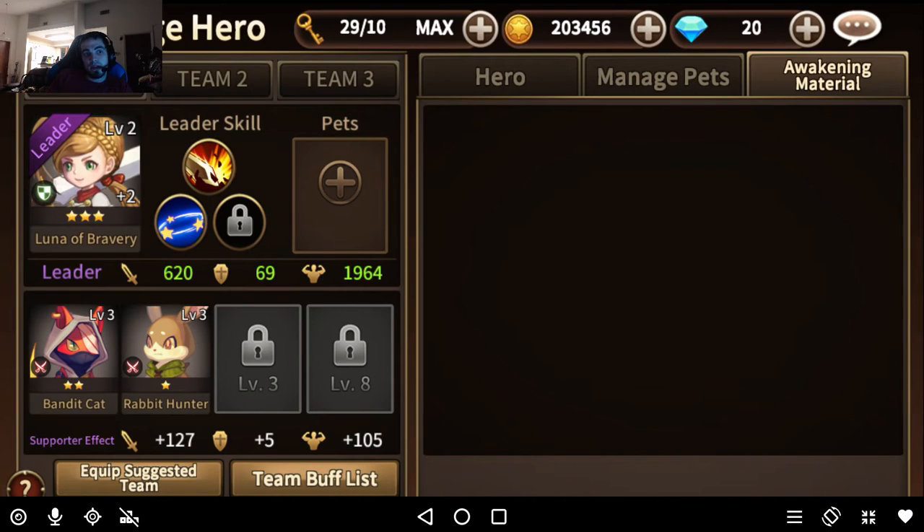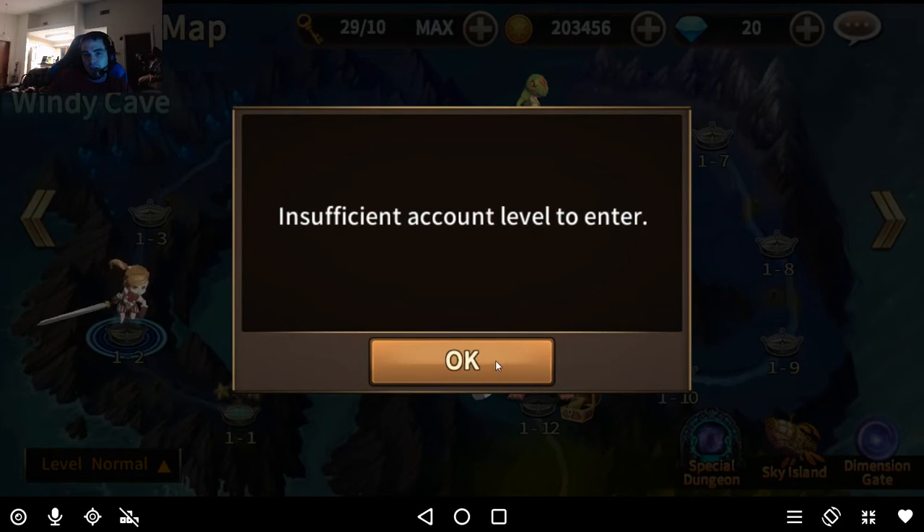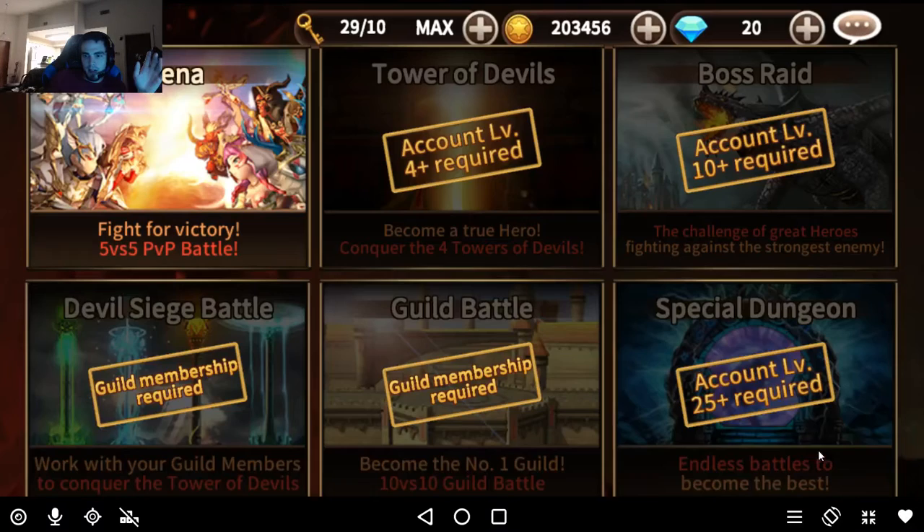Awakening materials are stored in a special tab which you unlock at level 25 in the special dungeon. I'll get this account to level 25 before going back into that — because again, this is a series and I'm refreshing over things since a lot of these things have changed in my last videos.